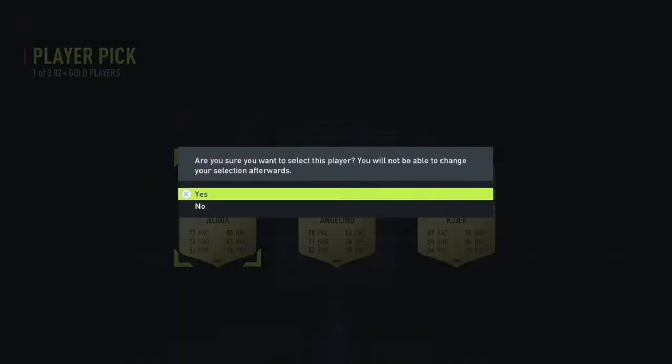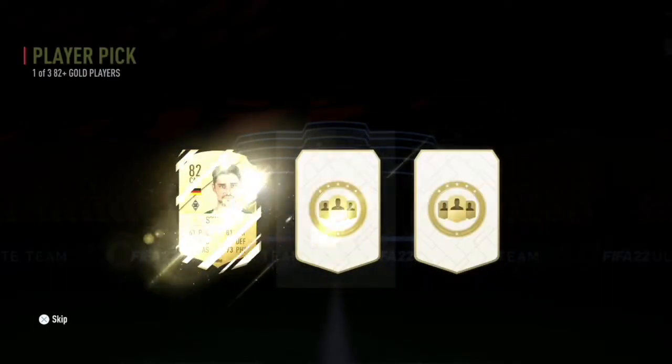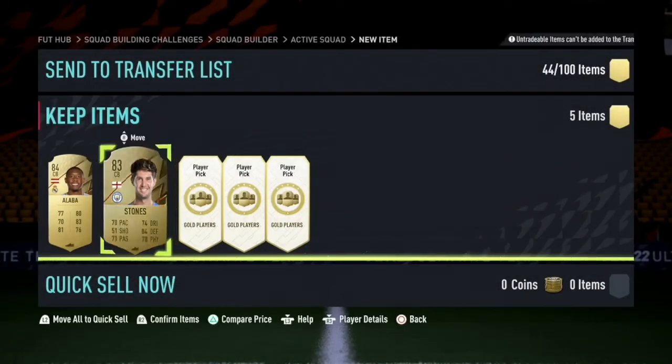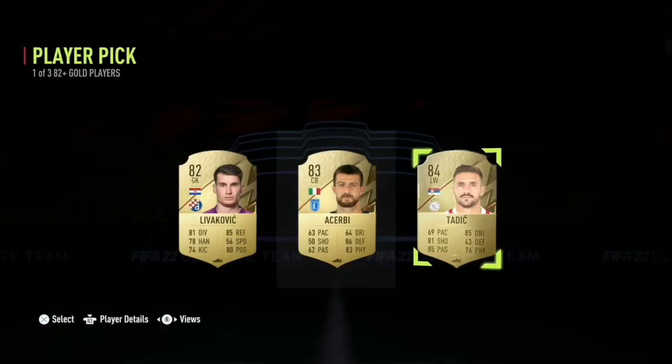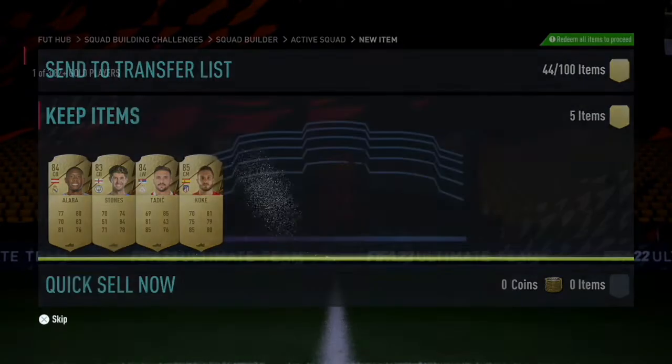An 84 to start. You'd like to think you'd get a couple of high-rated players — I would take padded just for rating. Sometimes when you do these straight away they do have good pulls. If this is a walkout, I'll take this as a win.